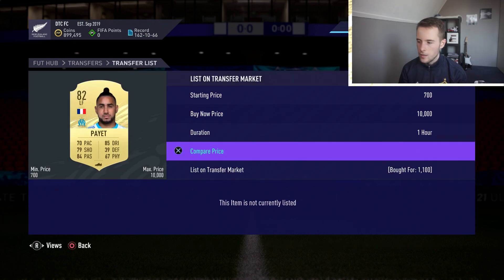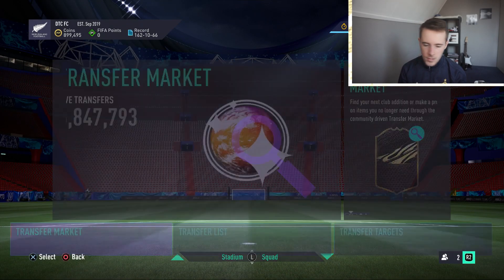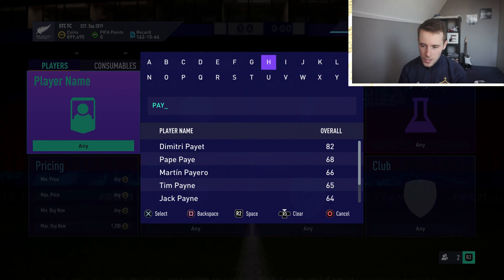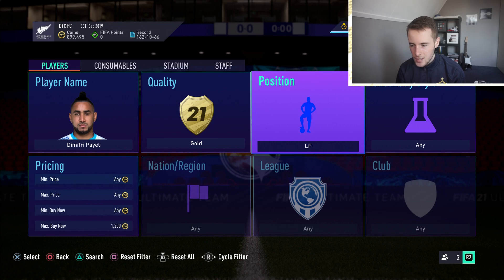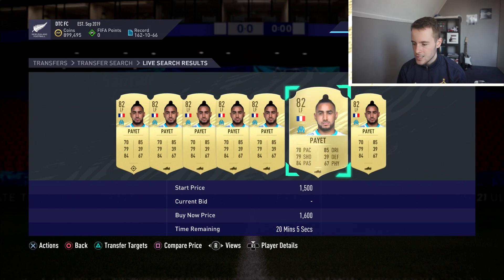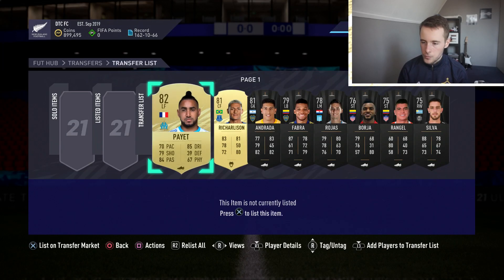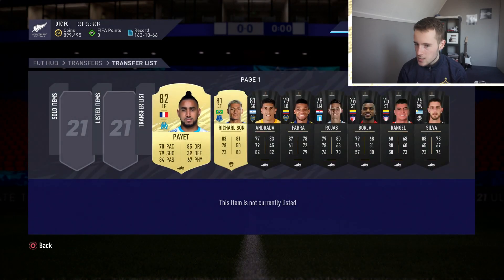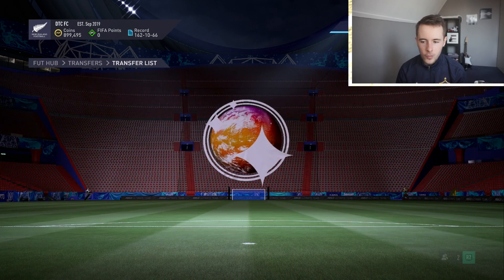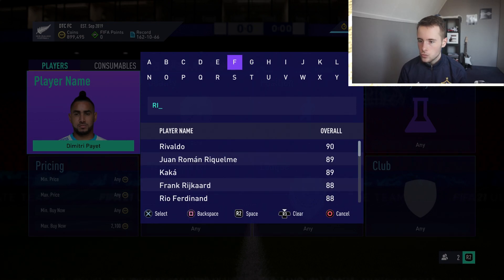I also did this method myself. Let's go to my transfer targets - bronze pack method is OP. I got myself this Payet right here for 1,100 coins and I thought that was a pretty good buy. I also got this Richarlison that I'll show you in a bit. Let's have a look at Payet right now to see what the cheapest one up on the market is. You can snipe or just check every now and then.